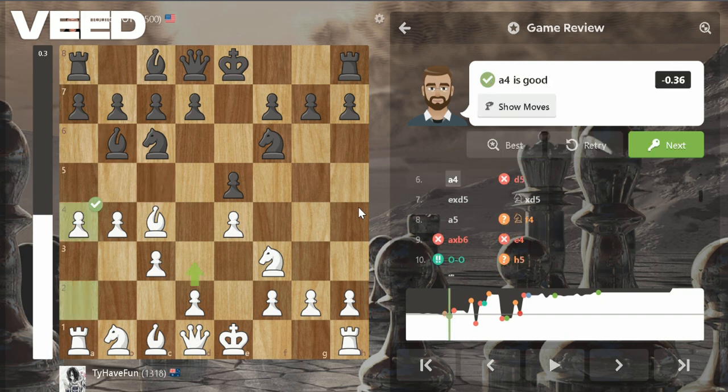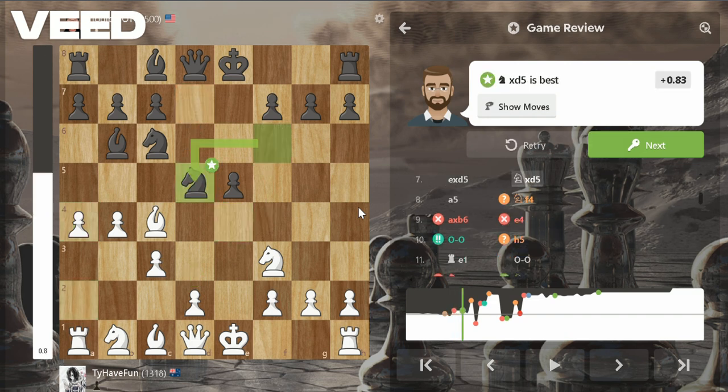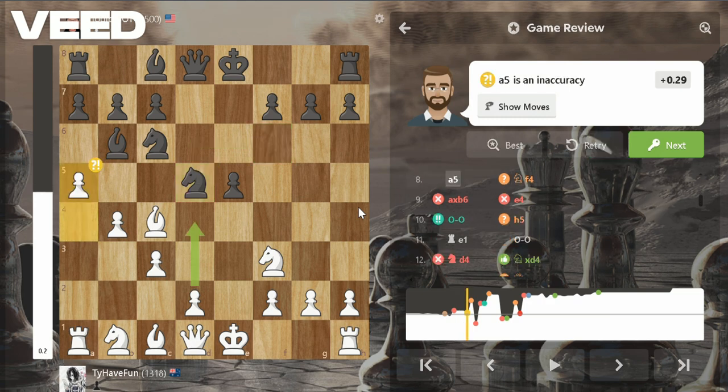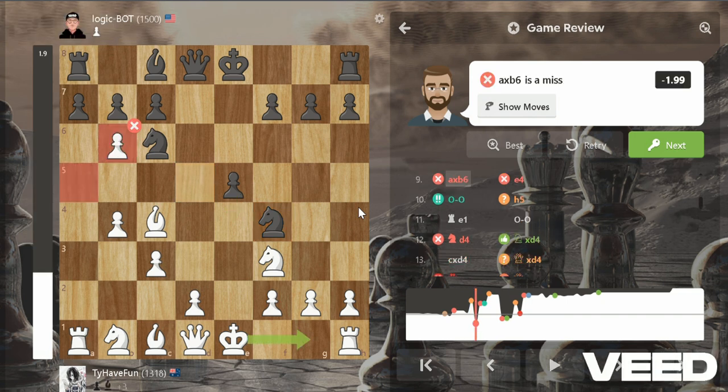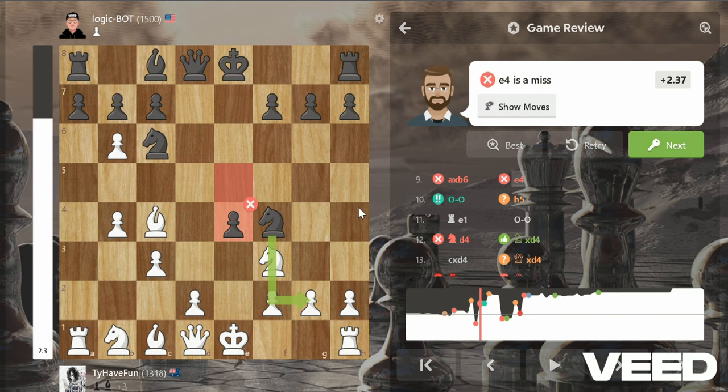d3 was better to stabilize the center, but he does have to protect his bishop — but he doesn't. He plays d5 and it allows me to take, and since he took back with his knight I can play a5, which isn't the best move apparently. The best move is d5. He hung his bishop because it was stuck and I just took it. Apparently it's a miss — I should have castled instead.